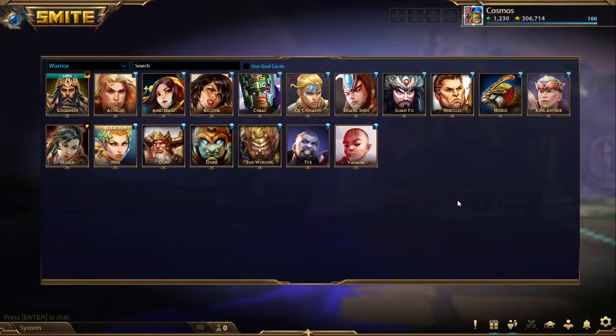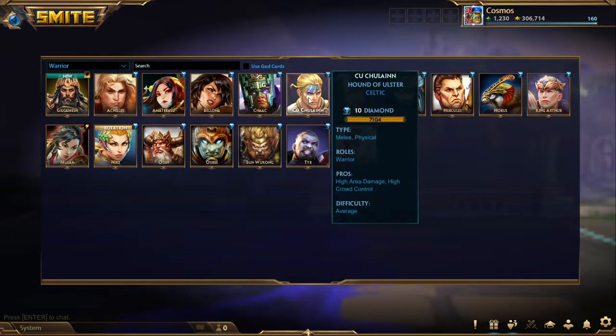What's crackalackin' YouTube? It is your boy Cosmos here back at it again with the Joust video, but not in Joust this time. Today will be a class guide, much akin to the Guardian video that we did a couple weeks back. But today we will be focusing on the Warrior class, the class I am most known for. I've played a lot of Warriors in Joust in my time, specifically gods like Cullin and Osiris are the ones that most people know me for.